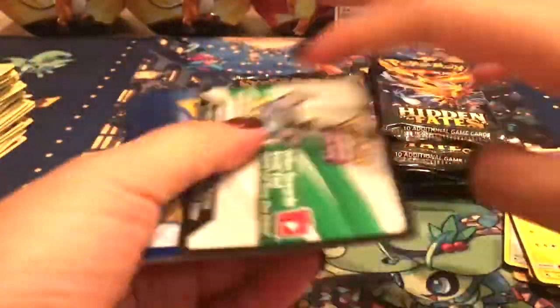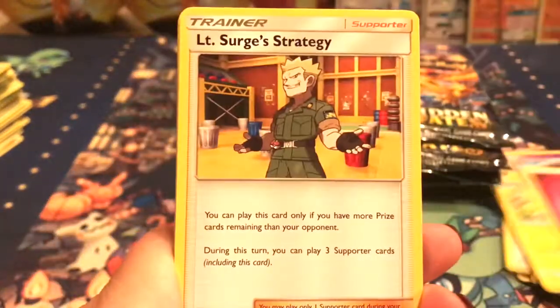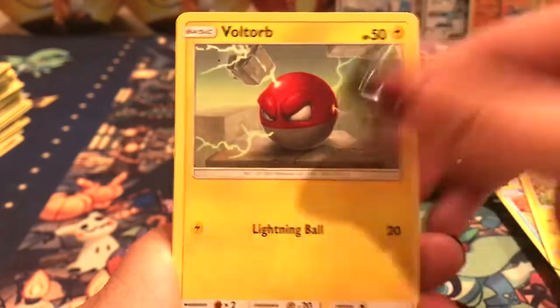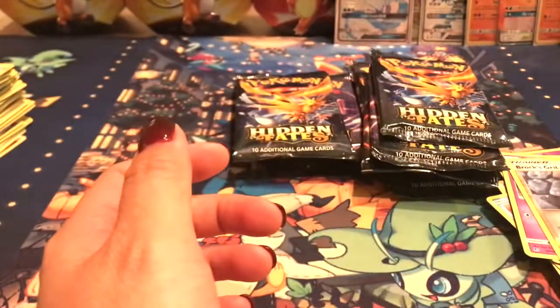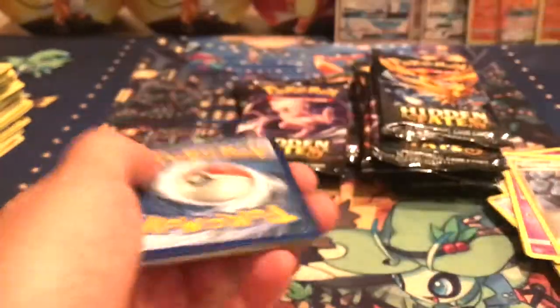That's super cool, very, very thankful. We got the Fairy Energy, Misty's Determination, Pokemon Center Lady, Slowpoke, Magikarp, Pikachu, Voltorb, Koffing, Brock's Grit, and a Pinsir GX — very nice. There you go, Pinsir GX. The lighting's so bad — I'm going to fix this for sure.